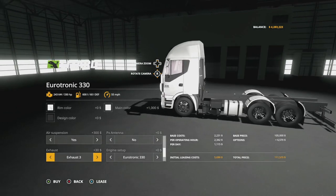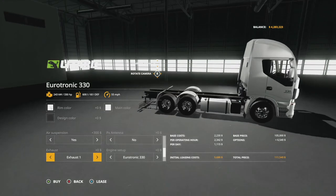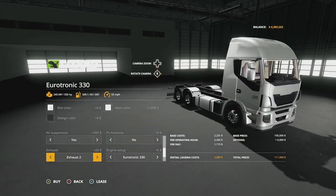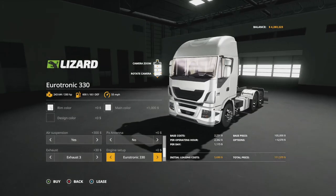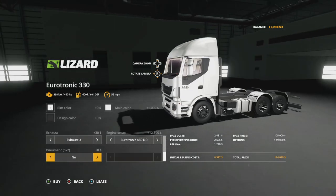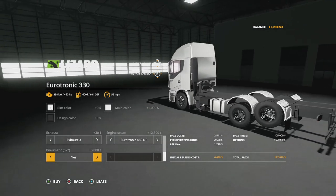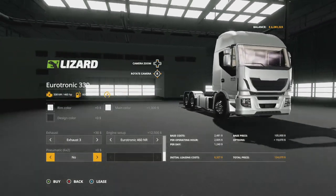Exhaust — we have exhaust number one, number two, and three. One and two are going to be on the right-hand side, or driver's side, and then on the passenger side we have exhaust number three. Engine setup — we have the 330 at 330 horsepower, 360, 400, 440, 460 — so anywhere between 330 and 460 horsepower. Lastly, the pneumatic six by four will raise and lower one of the axles in the back.